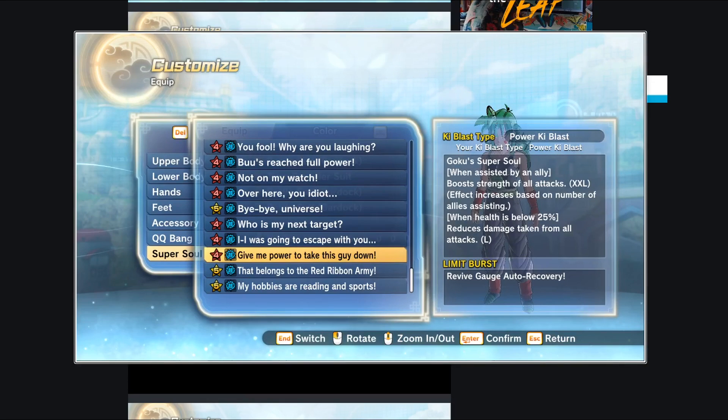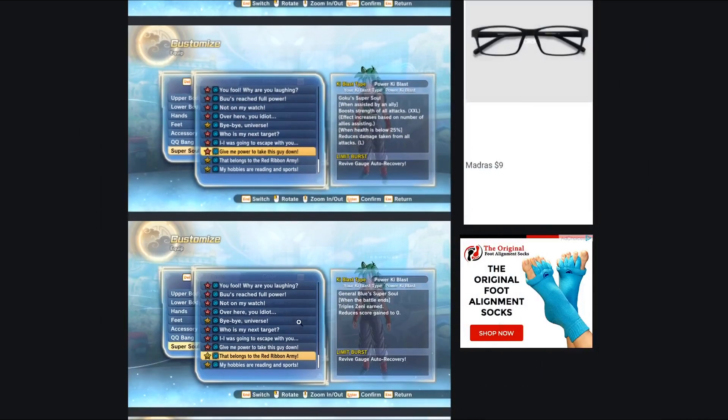'Give me power to take this guy down' — this is Goku's super soul. When assisted by an ally, it boosts strength of all attacks by an XXL amount, and the effect increases based on the number of allies assisting — so if two allies assist, all your attacks get the XXL boost. Additionally, when health is below 25% it reduces damage taken by a large amount. Not the greatest super soul overall, but that stacking ally assist mechanic is interesting.